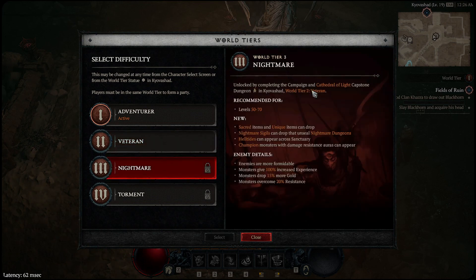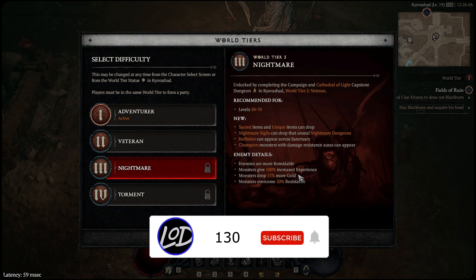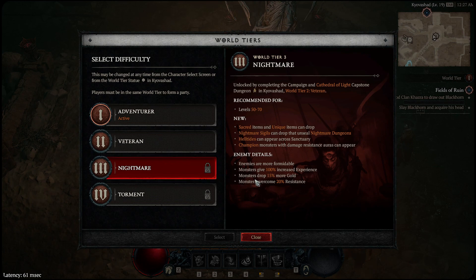Make sure you're strong enough to run the capstone, because you definitely want to get to World Tier 3. Once you unlock it, stay in World Tier 3 — you get access to sacred items and unique items, nightmare sigils to unlock nightmare dungeons, and helltides which drop insane gear. Champion monsters with damage-resistant auras can appear, but monsters give 100% increased experience, 15% more gold, though monsters have 20% resistance to overcome.